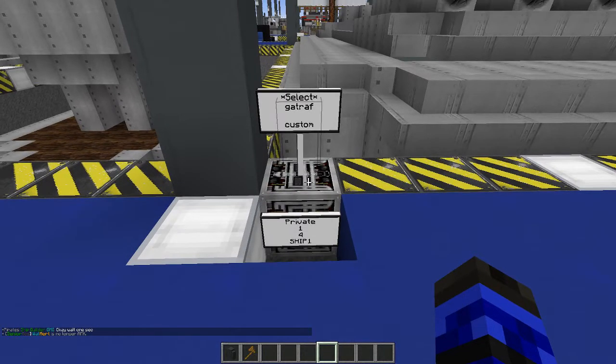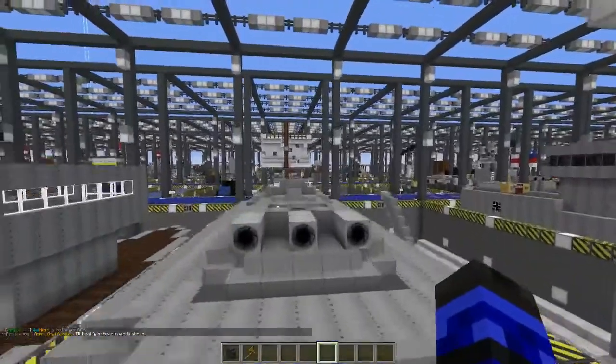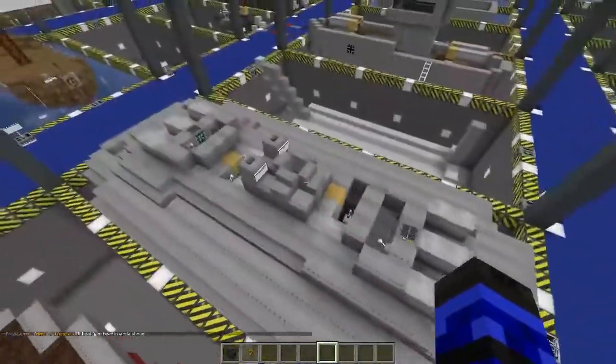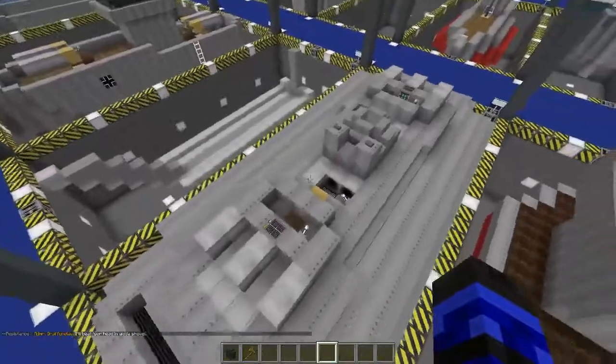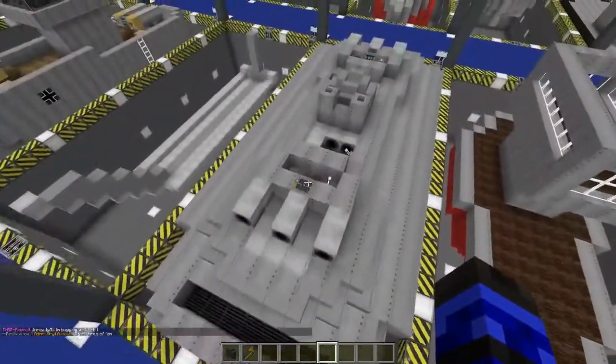Hello, AldiWingman97 here with Gatroth, and it's a ship. What do we have here? Looks like the big red slab — but it's a big silver slab. What is that? We must know what that is. All right, triple cannon.